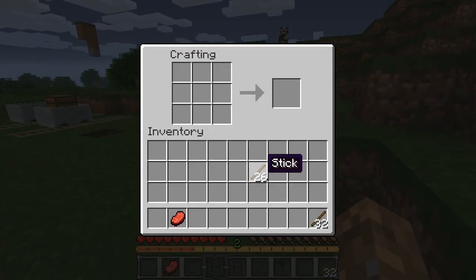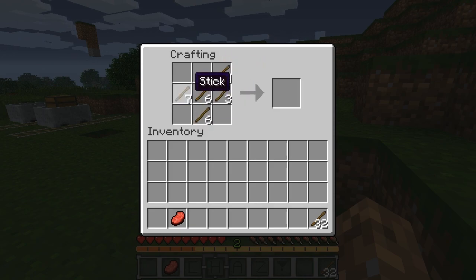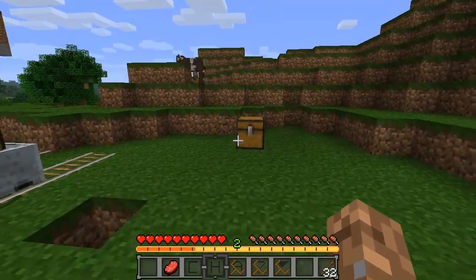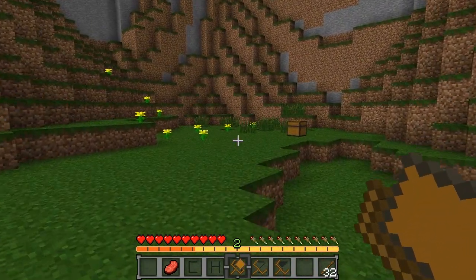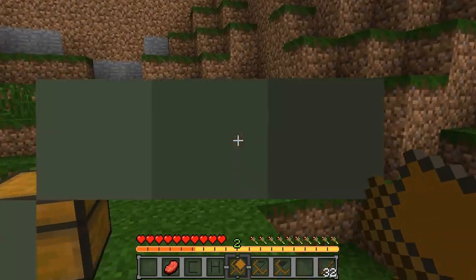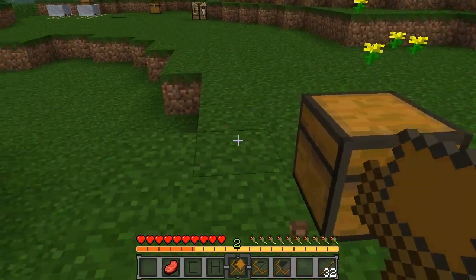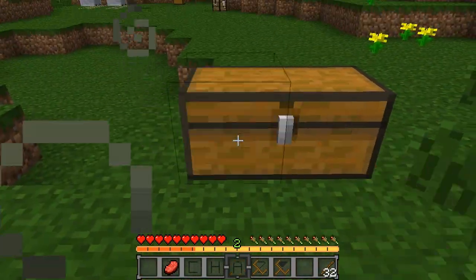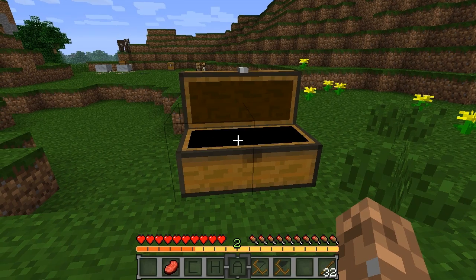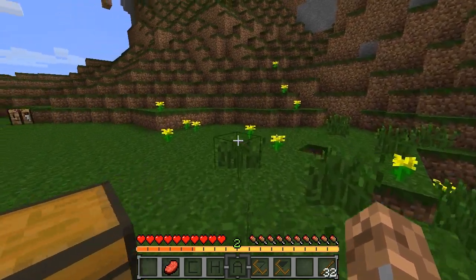Let me go ahead and craft a couple more here so I have enough. As you can see, you can take one chest and bring it over — it does take a little bit of time to walk, so make sure you're transporting chests that are close to each other, because it may take a while over a great distance. You can place them back down, they'll go back together, and it will have all our stuff in there the same as before.